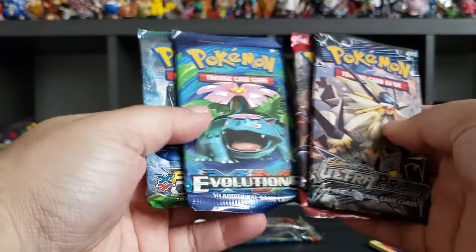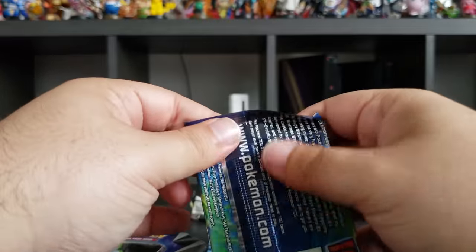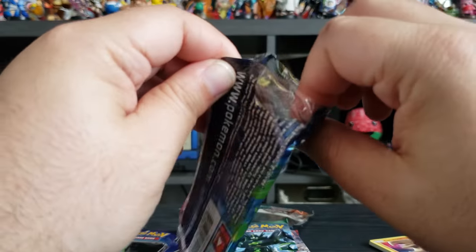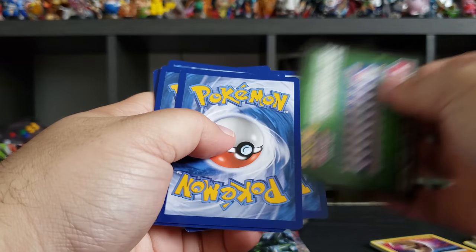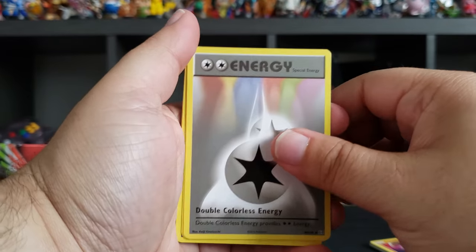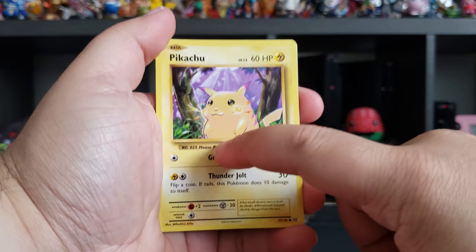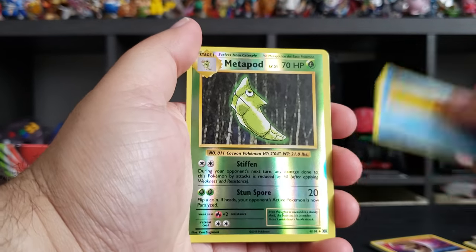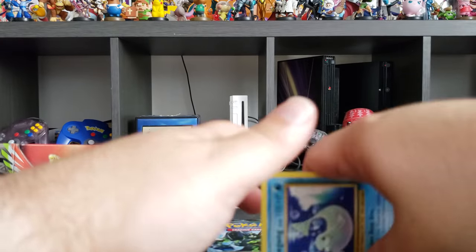We have four boosters in here. Let's start with XY Evolutions. It's always so difficult to open the first one. We got a Double Energy, Machoke, Coffin, Pikachu, Machop, Weedle, Doduo, Staryu, another Metapod, and a Dewgong. I like these — they have the original designs from when they first came out.